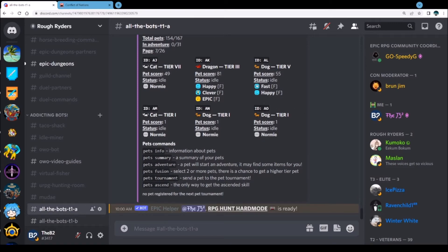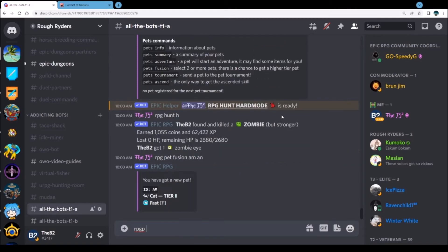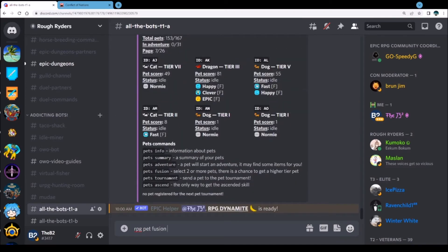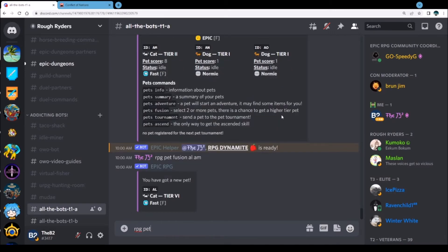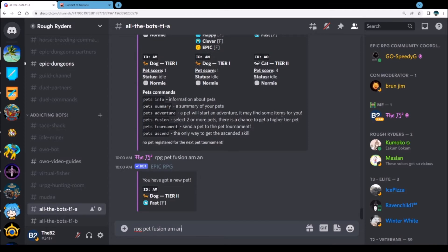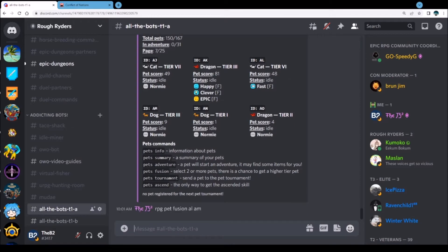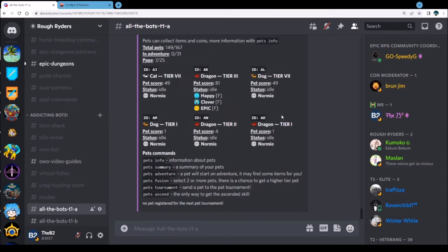I need to make a two, so RPG pet fusion AM AN. What I do is I just check the order — I've done that before where I don't check the order and I combine the wrong one. So let's go ahead and boost that to a six and then we'll make a three: AM AN, RPG pet fusion AM AN. Check the order and then go AL AM for a seven.